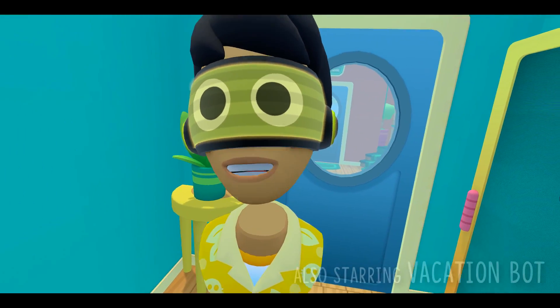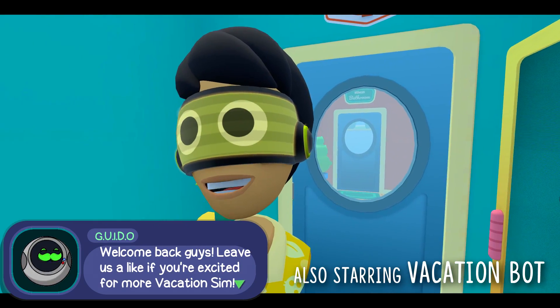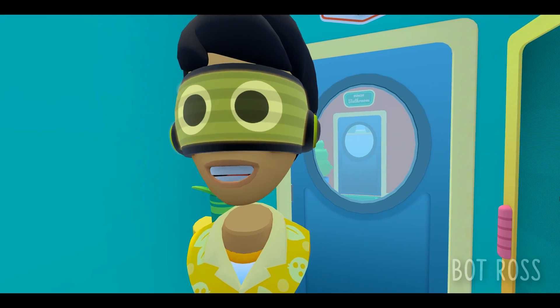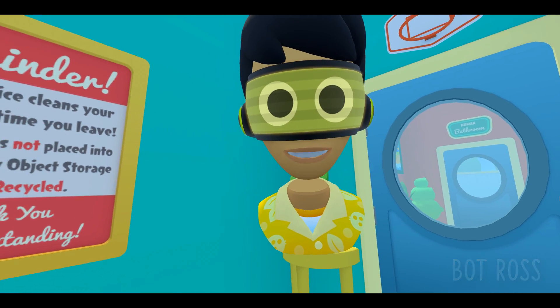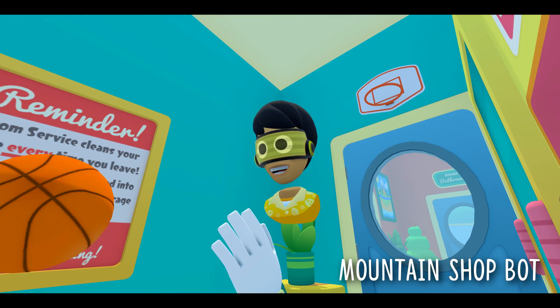Welcome back guys to another episode of our vacation simulator adventures. Today we're gonna head out into vacation forest and see what secrets they have hanging around there. Maybe we'll find some cool items. But first I'm gonna hit the shot of the century — I'm gonna pop you guys down here, and you're gonna see me hit this over my head.